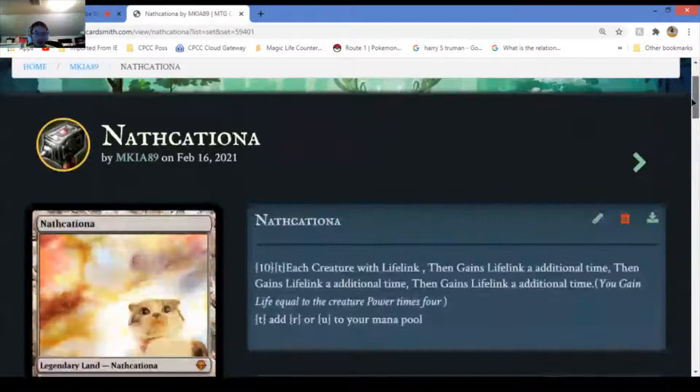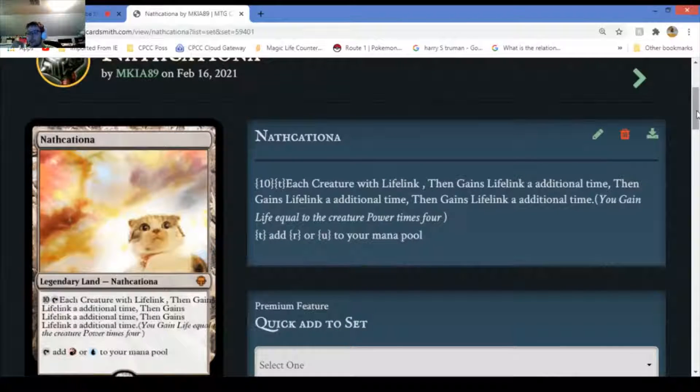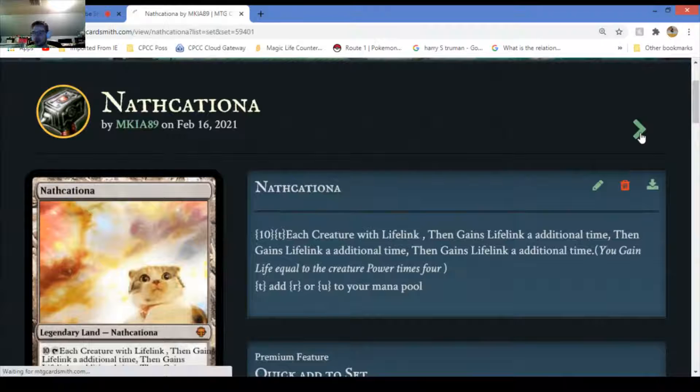The way this card works is it revolves around lifelink creatures. You can tap it for ten mana any color, and then each creature with lifelink gains lifelink an additional time. For each other time it has lifelink you gain life equal to the creature's power times four. Basically if it has a power of one you gain four life instead; if it has a power of two you gain eight life instead.